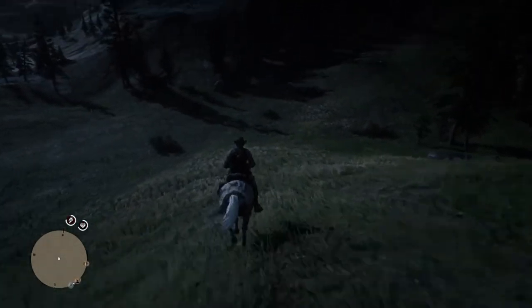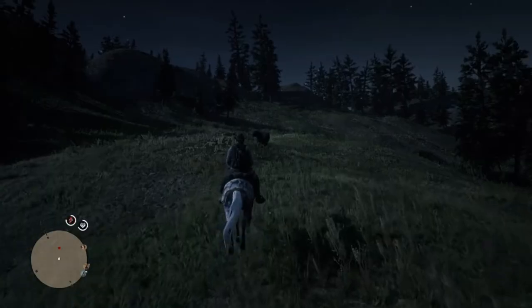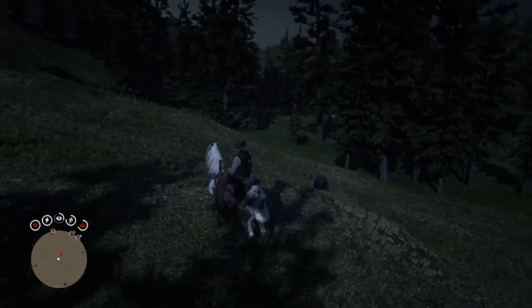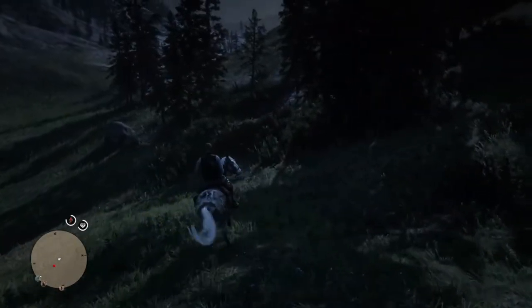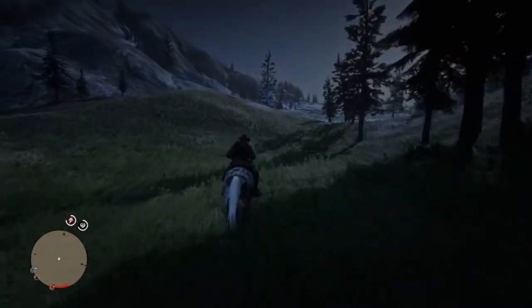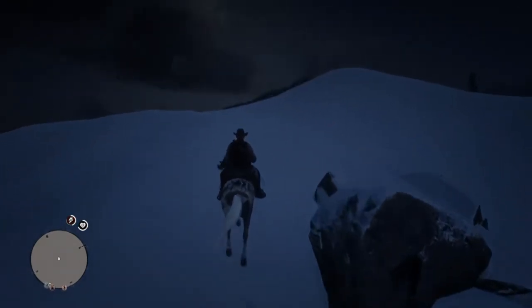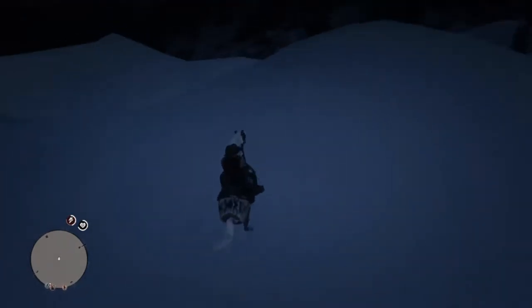Anyway, I'm going to continue on. What I'm trying to do is get to that mountain you go to in the beginning of the game, where you save John Marston. Is that a bear? That is a bear. I feel like there's probably a grizzly somewhere. That's where I'm heading, and hopefully I get there. Now I'm really in the snow — it'd be cool to find the caveman out here or something. That'd be awesome.